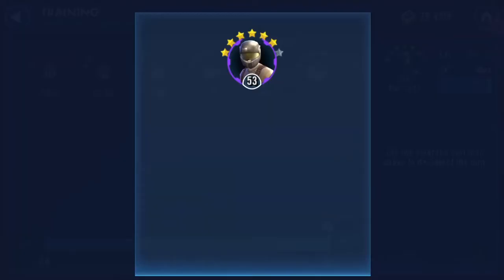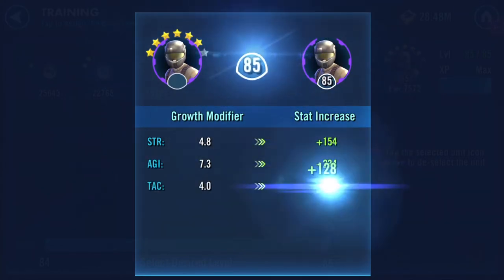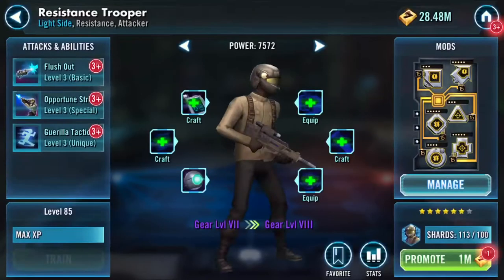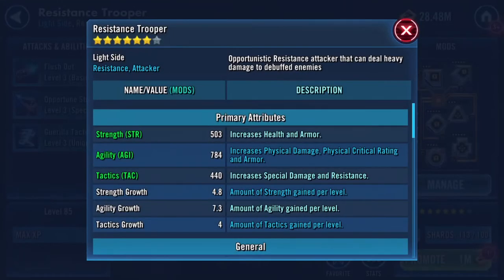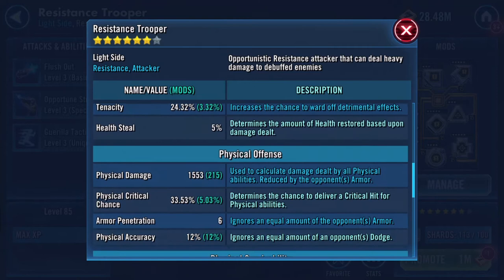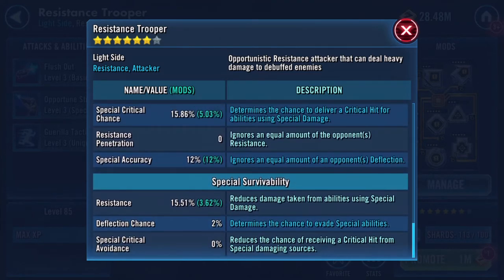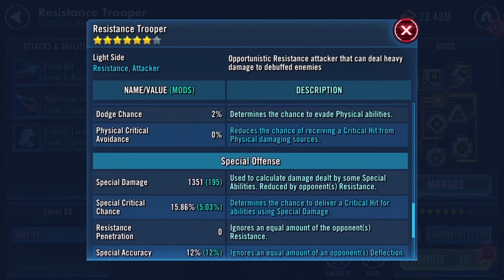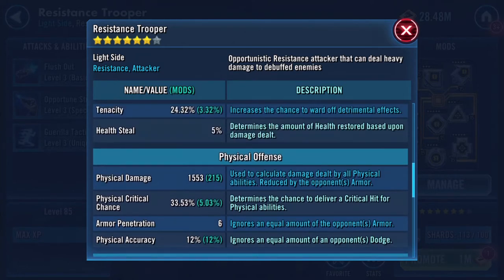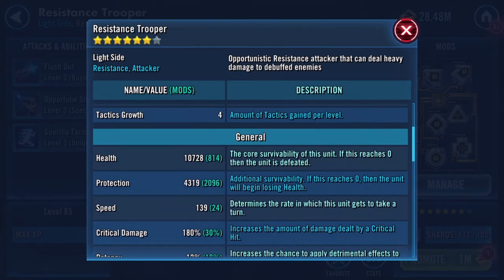Let's see what that does. If you rewind it, it looks like it's doubled his protection. I scrolled through so I don't really know exactly what happened there. We've got 1351 on his special, 22% on his armor, 2202, 1553 on his damage, 10,000 health, 4,000 protection — so 14,000 between the two.